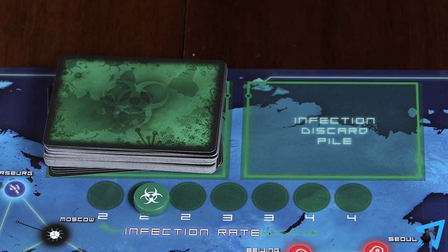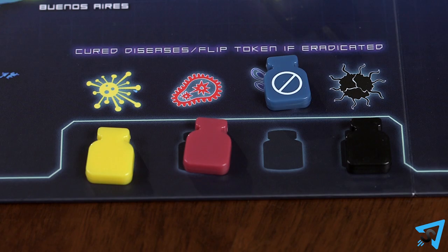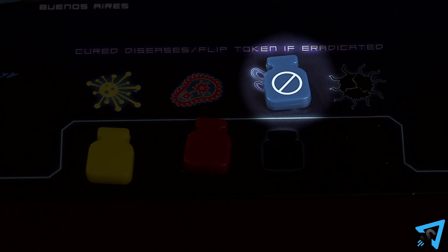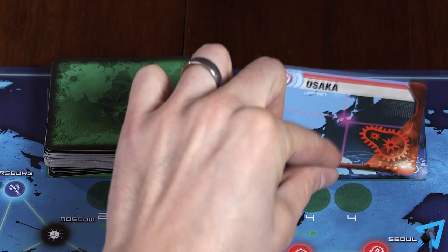Discard these cards one at a time, infecting the city named on each card. To infect a city, place one disease cube matching its color onto the city, unless this disease has been eradicated — then you place nothing. If the city already has three cubes of this color, do not place a fourth cube. Instead, an outbreak of the disease occurs in the city. An outbreak occurs any time a disease cube is added to a city that already has three cubes of the color being added.